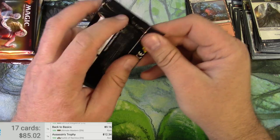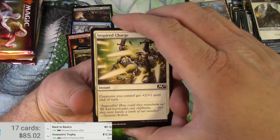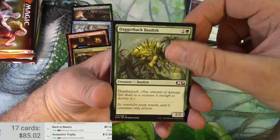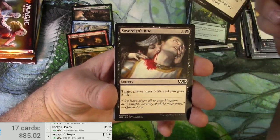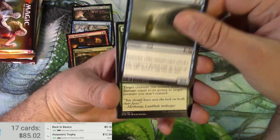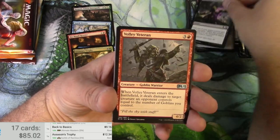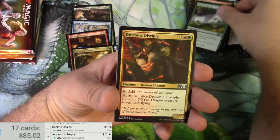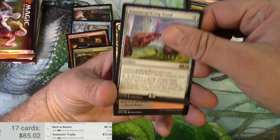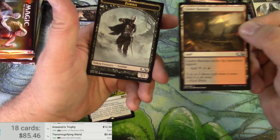Core Set 2019. Duress, Duress — gnarly. Transmogrify, Transmogrifying Wand — very nice, very nice. $4.44 and a zombie token.